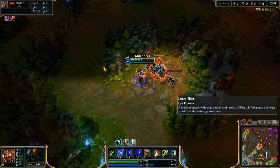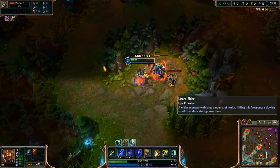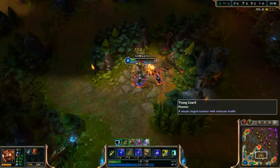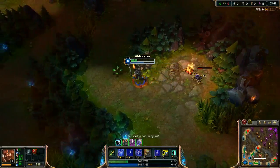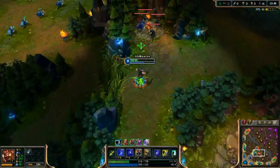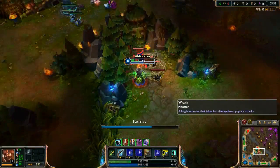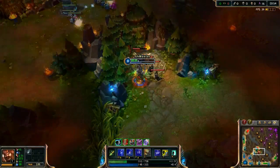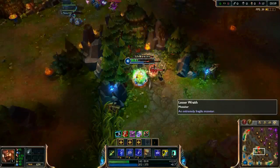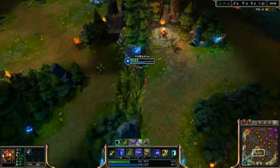As you can see, Gangplank is losing a lot of HP while jungling. But in a real game you would get a leash from your teammates, and that will make it easier to jungle.